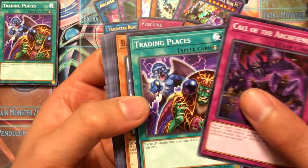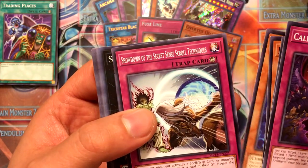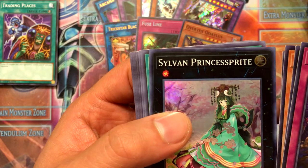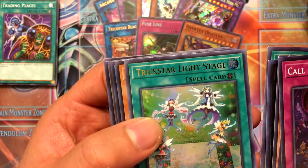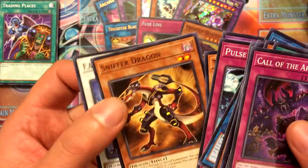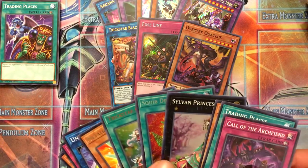Next pack: Call of Archfiend, Trading Places, Backup Secretary, Mermail Abyssinere, Bit Trooper, Showdown of the Secret Sense, Scroll Technique — looks like it's supposed to be a ninja card. Sylvan Princess Sprite. We got Squeeb Draw as a secret, and Trickstar Light Stage as the Ultra. Metal Rocket Dragon, Underclock Taker, Pulse Mines, Treasure Panda, Amazon's Pet Liger, Sniffer Dragon, and F.A. Motorhome Transport. Still getting a lot of Trickstar stuff.